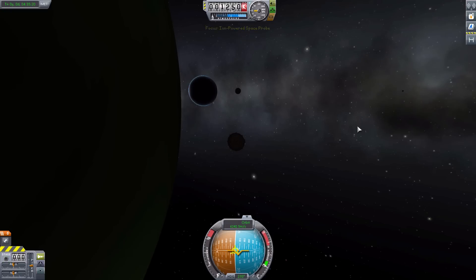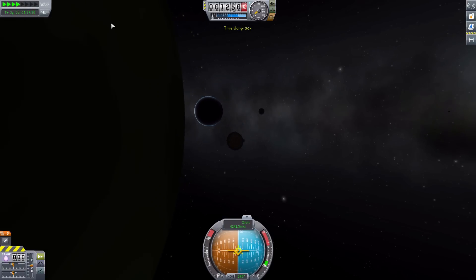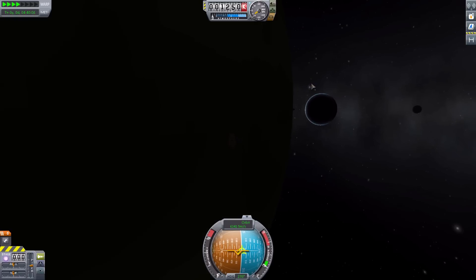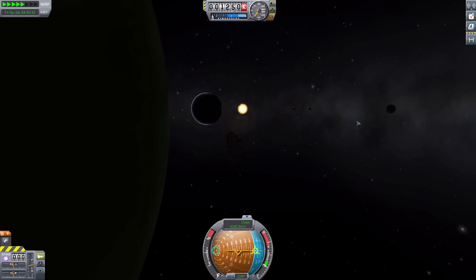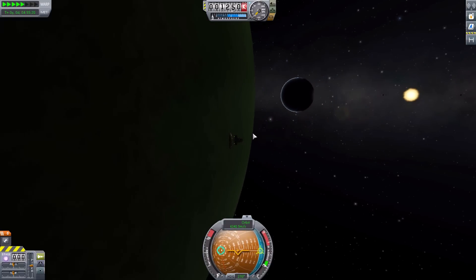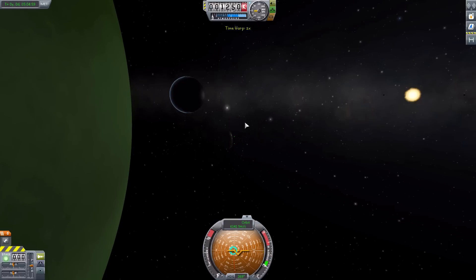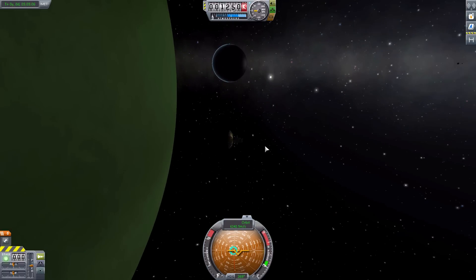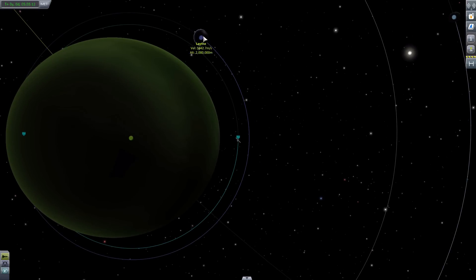Let's go over to that ion probe. All of the different planets are nice and visible. We are really close to that moon, which is unnerving. There are the other planets and moons. I think if I raise this orbit up by about 500,000 more meters, we will actually crash into that moon. All the orbits have been changed dramatically. We should not be this close to Jool and still be safe and sound.